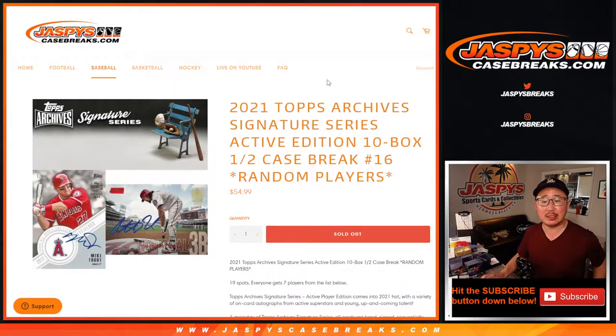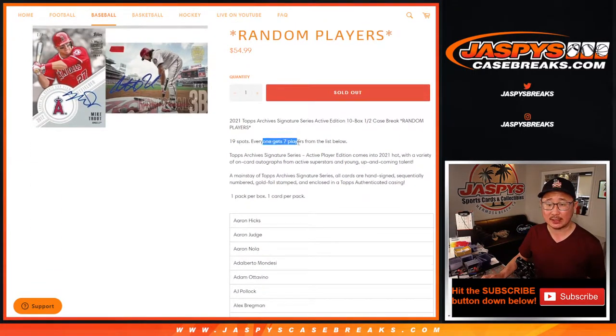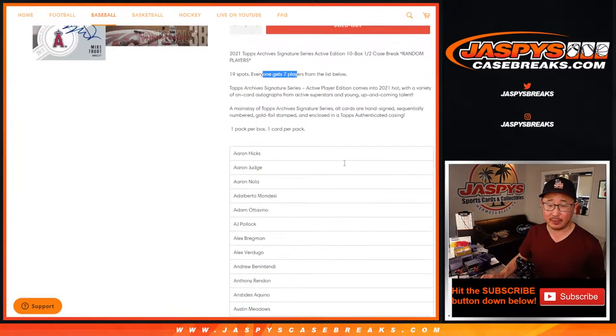Hi everyone, Joe for Jaspi's CaseBreaks.com, coming at you with 2021 Topps Archive Signature Series Baseball Active Player Edition. Second half of the case. It's a random player break, number sweet 16. We sold 19 spots, and everyone gets 7 players from the list below.